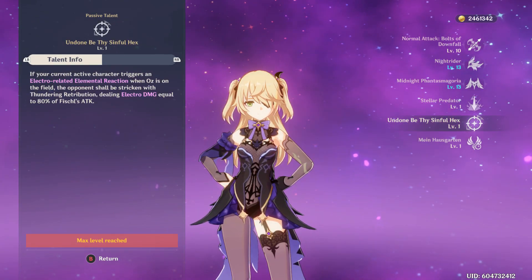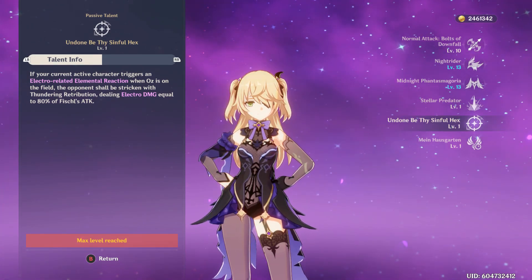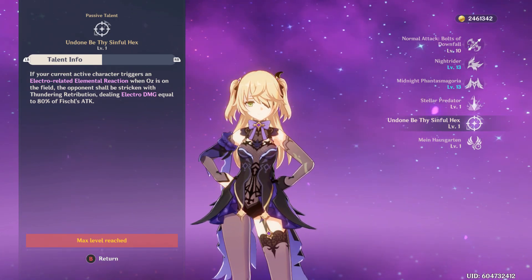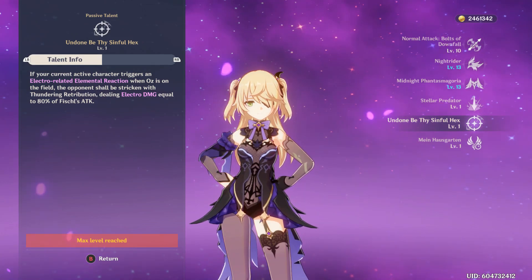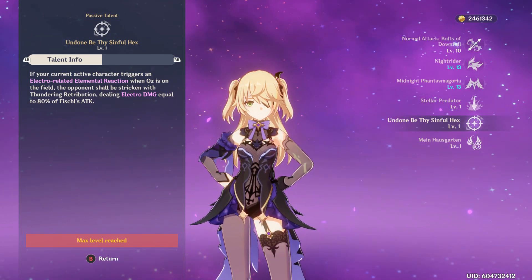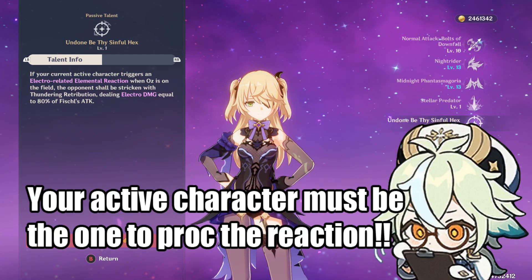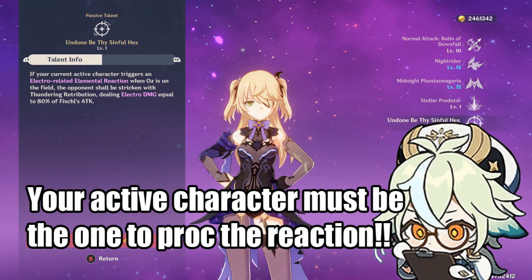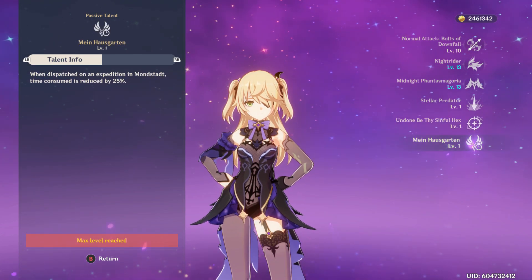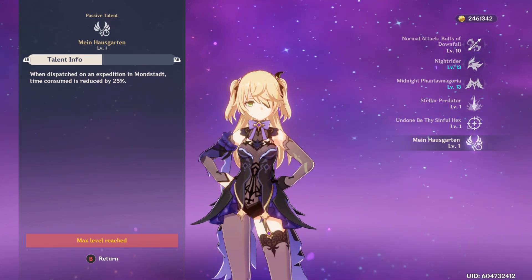Her second passive, Undone Be Thy Sinful Hex, makes it so every time an electro reaction is triggered — this includes swirl — 80% of Fischl's attack will be dealt as electro damage to the enemy. This is why when you're running a taser team with her there are just so many purple numbers, and this adds up a lot. It's a really nice passive ability, much more useful than the first one. And of course when dispatched on an expedition in Mondstadt the time is reduced by 25%.